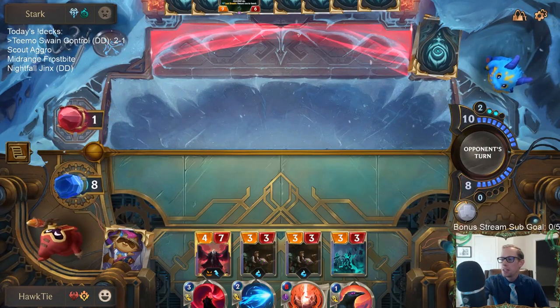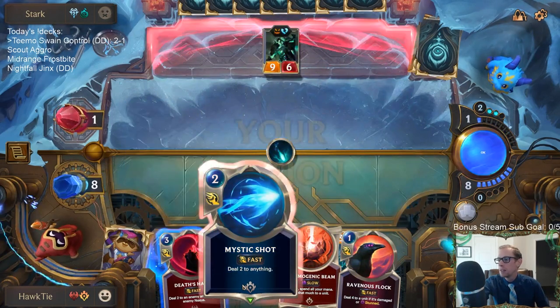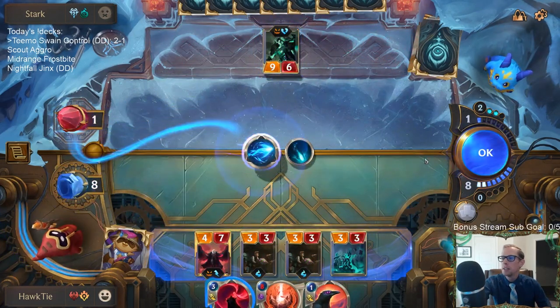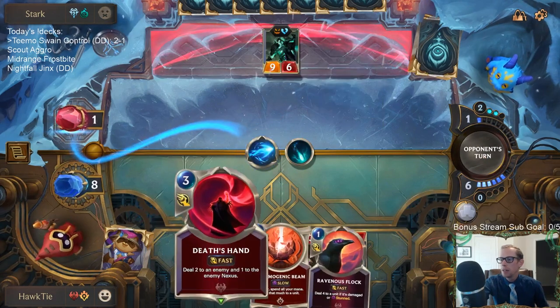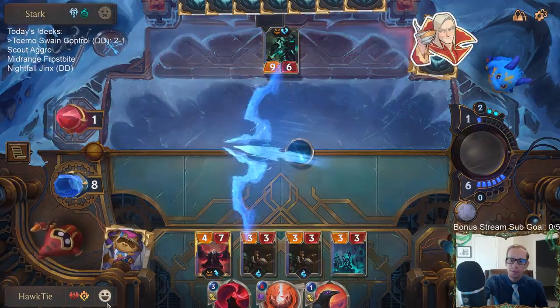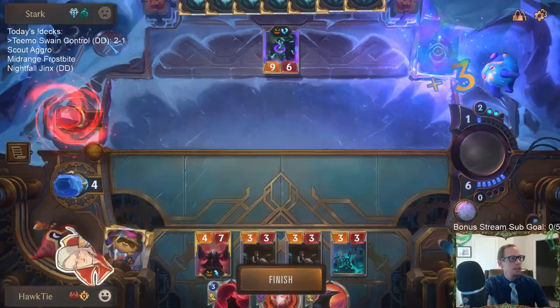The onus is on them to play something to gain life — whenever they do, I'll Mystic Shot in response. They only have three mana left, so they can play maybe a Vile Feast or something — we'll have Mystic Shot for that too. GG's. Three and one for Teemo Swain Control.